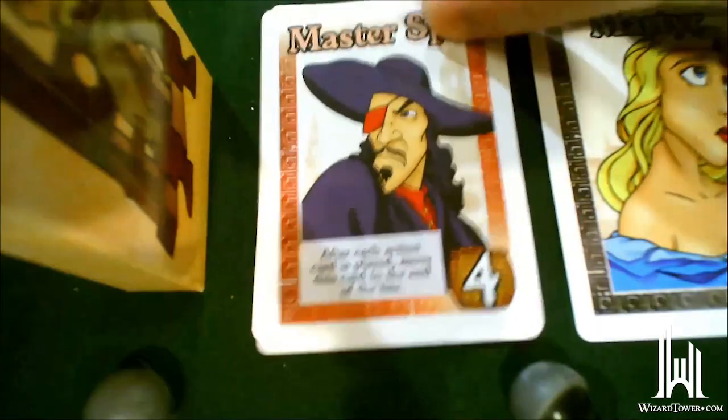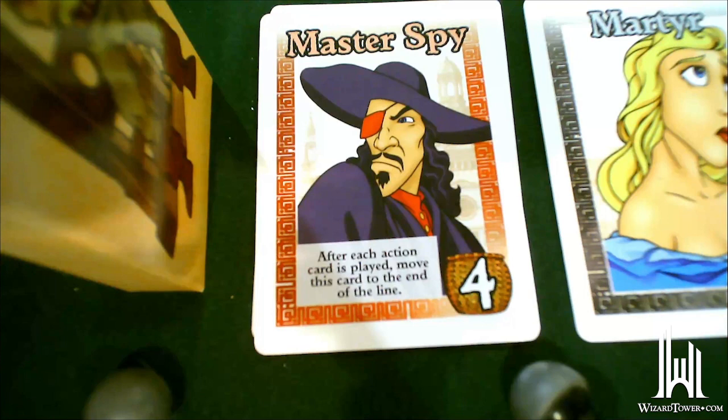The master spy's text says: after any player plays an action card, he gets moved to the end of the line. So no matter where he is, every time someone plays an action card he moves to the end. Until he's the only character at the front because people didn't play action cards, no one's taking him. You can't play a card that moves him to the front and then take him, because by playing the card you've triggered him to move to the end. Odds are he's going to be the last character taken.